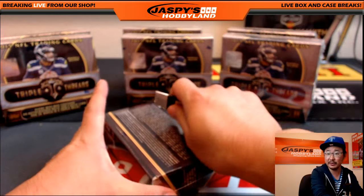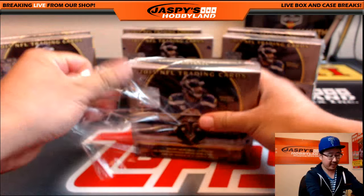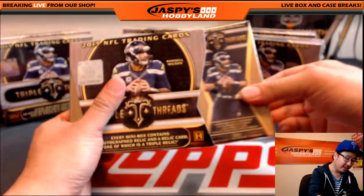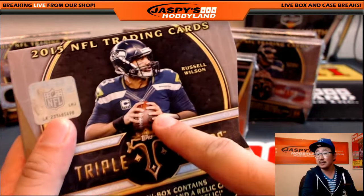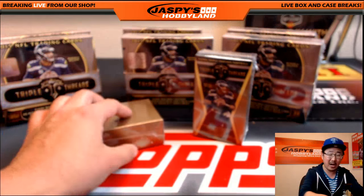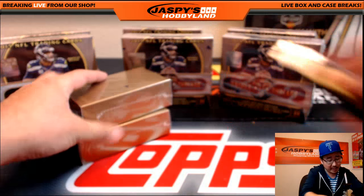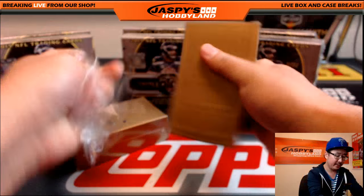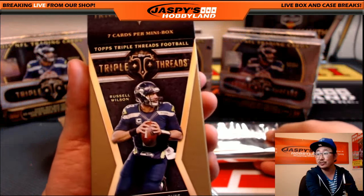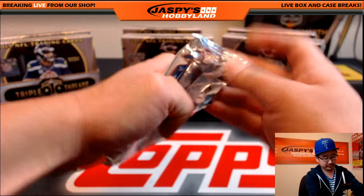Shubin is asking, can someone explain the buy-the-team break? Basically, you can pick your team in any particular break - whether it's baseball, football, basketball, whatever. You can pick the Seahawks, for example, at a fixed price. All the prices will be different depending on the quantity of hits, quality of hits, and the popularity of the teams. The Seahawks might be more expensive than the Browns. So if you pick the Seahawks, every Russell Wilson card that comes out goes to you, every Richard Sherman card comes out goes to you. Just like that.